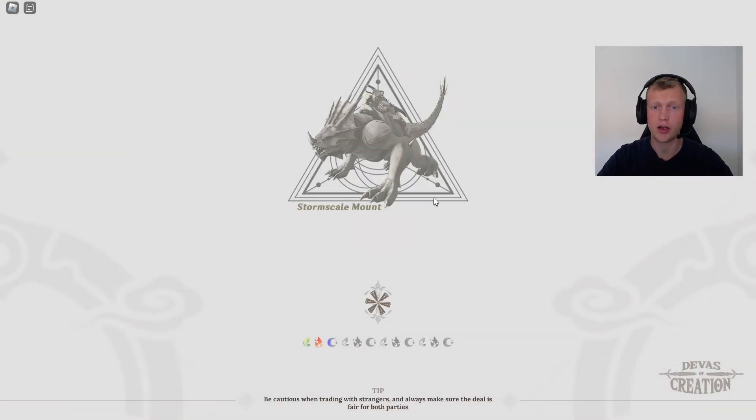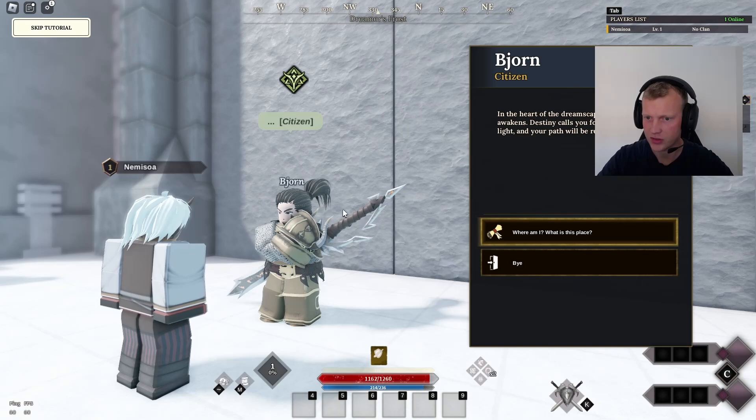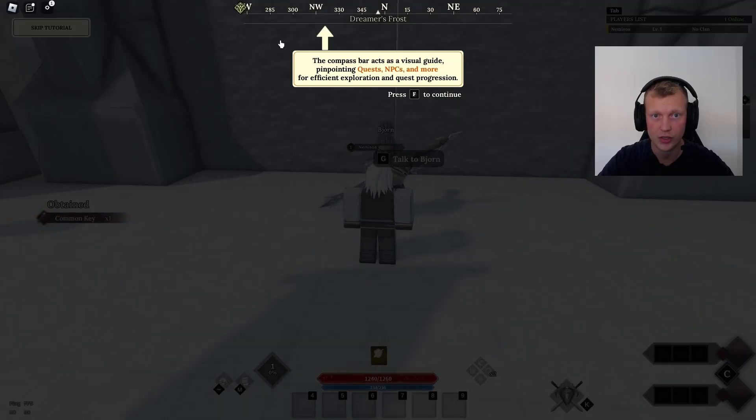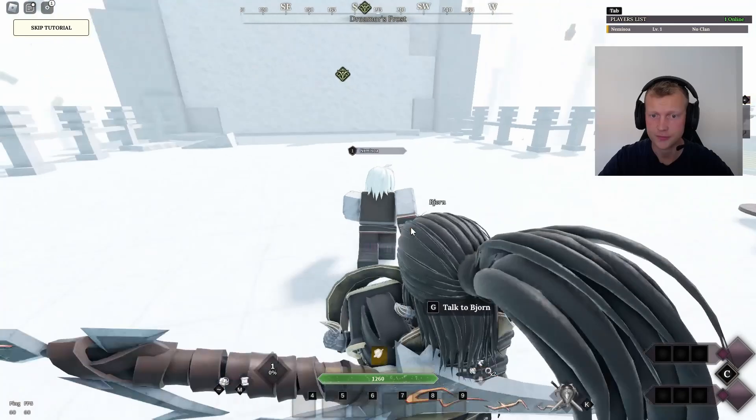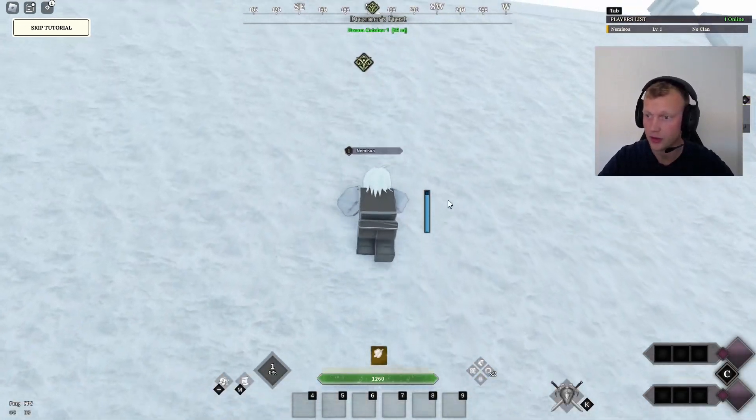I'm going to go through the tutorial and today I'm going to be leveling from 1 to 20, unless that's going to take a long time. I just want to help you guys if the quests are too hard. Okay, so talk to Bjorn - sounds Scandinavian. So here we can see the compass, this shows us where the quests are. Press X near the wall to climb and reach the end.